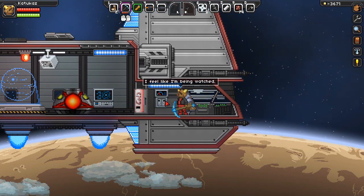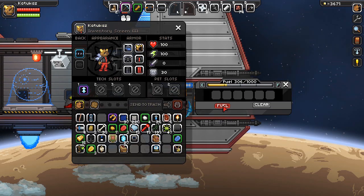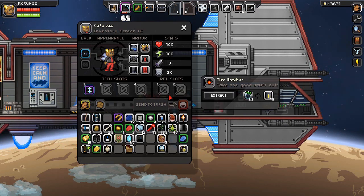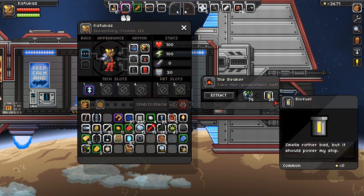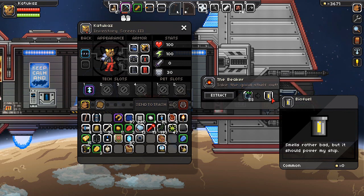So let's see if the fuel actually works. I put it in and you can see it does work — that's pretty awesome. So if you have a surplus of food and you really need fuel, you download this Beaker Mod and it will turn your food into fuel.